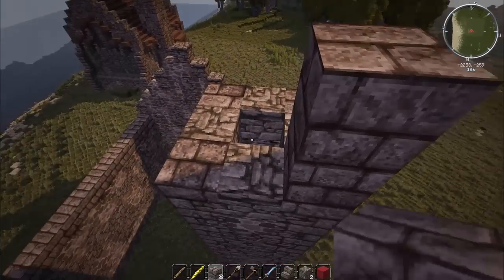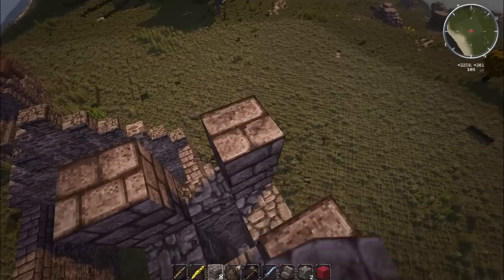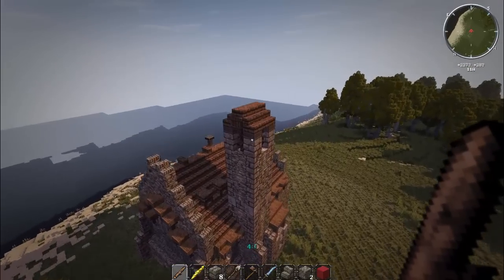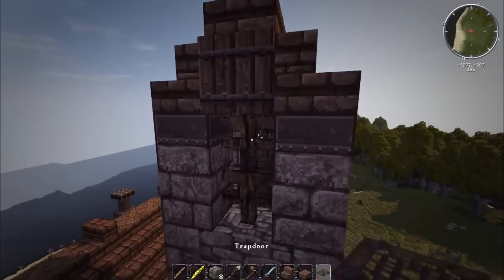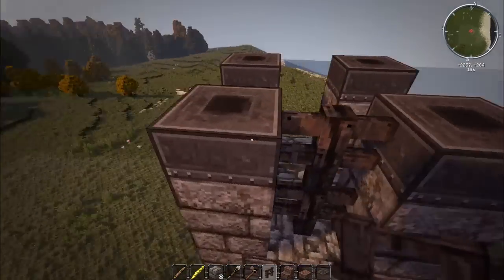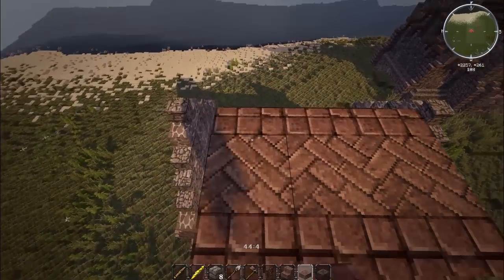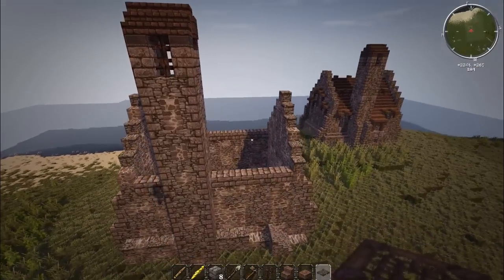We add a stone brick cap on top — one block on each corner — then change those into chimney top blocks. That's what holds up the roof of the bell tower. We grab stone brick half slabs, trapdoors, nether brick fence pieces, and go all the way around. This is the bell tower — when it's time for church, they'd ring the bell and people would come running across the hills.